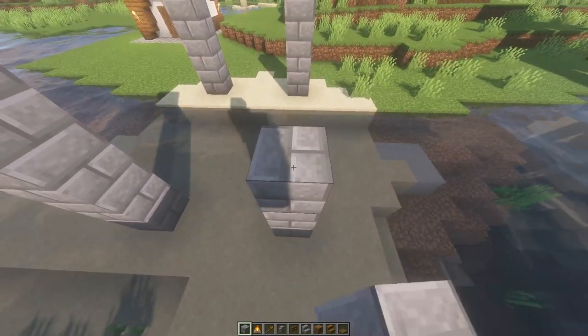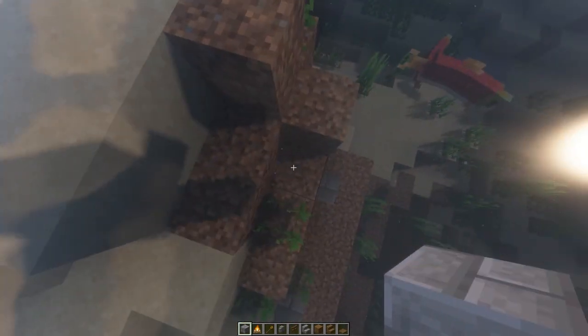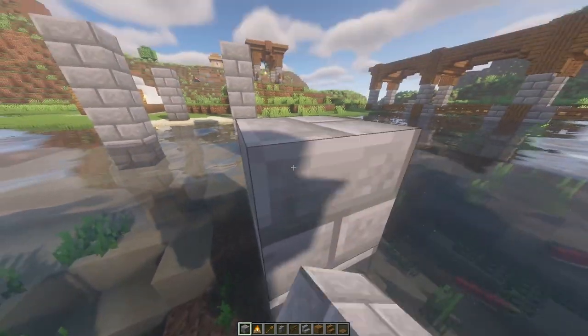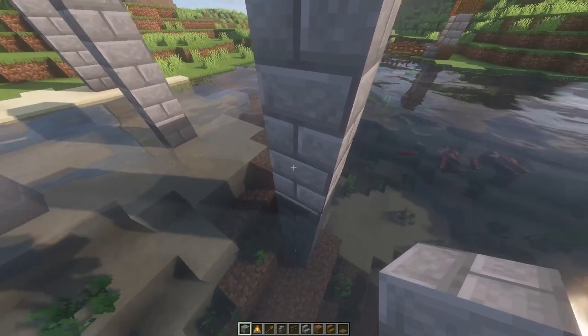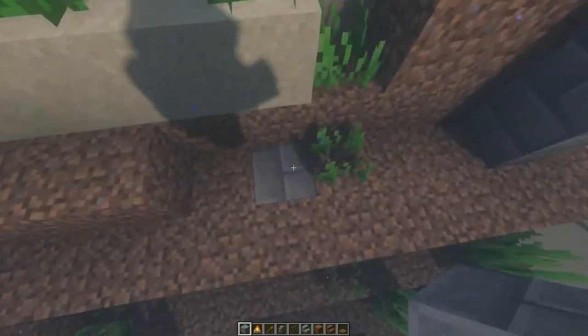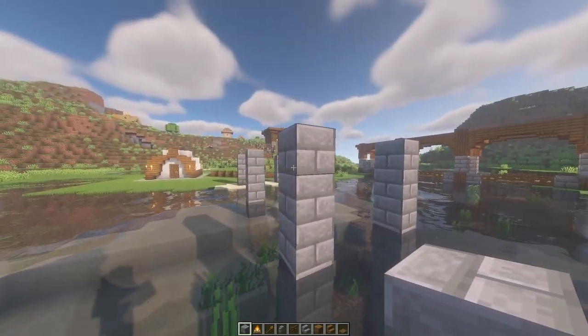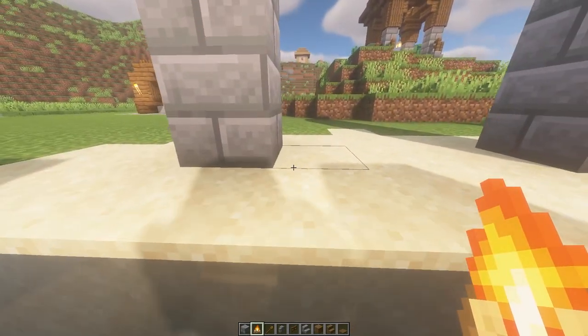Make one, two, three blocks across again like that, then go one, two, three, four, five — and on the sixth block, go six blocks away from that pillar over there to this pillar over here: three blocks across and three blocks above the water, just like this.